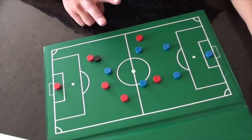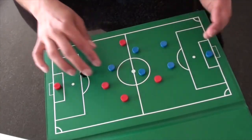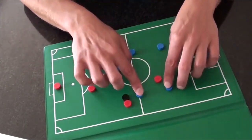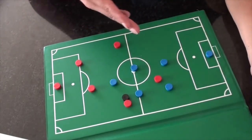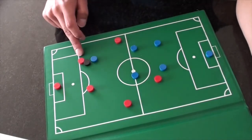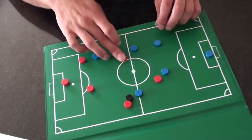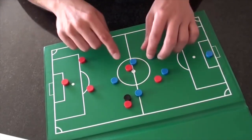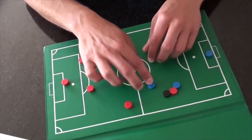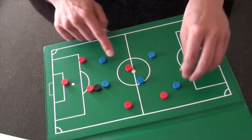When defending, ask yourself two questions: where should I be, and what should I be doing? We quickly want to get back into our shape and get close together so we can defend as a unit. If we're spread out, it leaves massive gaps. If the ball moves, we move together — always thinking about where the ball is and where your teammates are. If you are the closest player to the ball, you should be pressing it, forcing a mistake or forcing him backwards. Everyone else thinks about the next pass, stays in formation, and closes those passes down. As the ball moves, the closest player presses and everyone else anticipates where the next pass may go, moving up together.